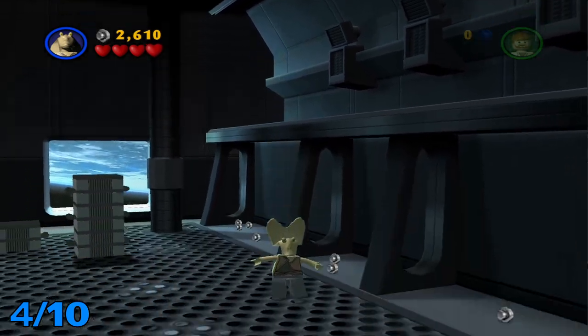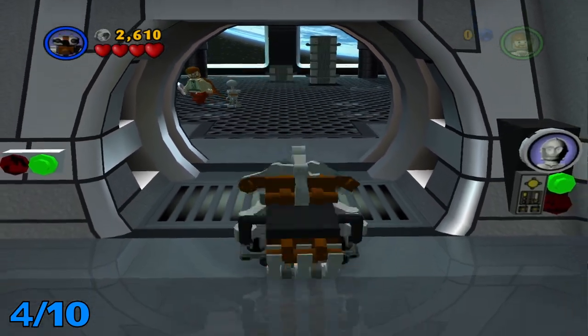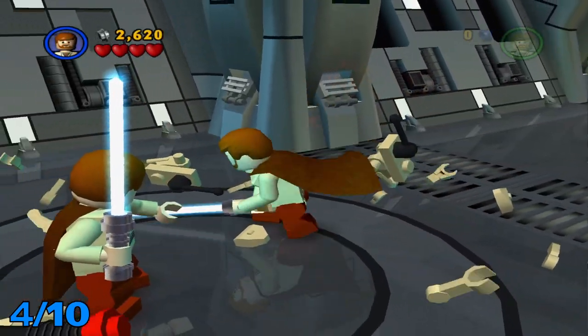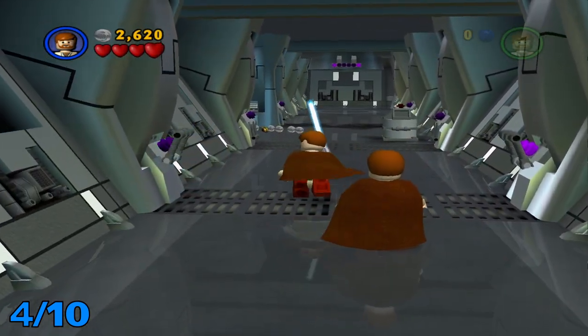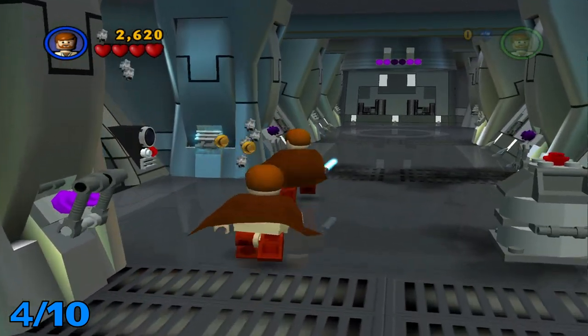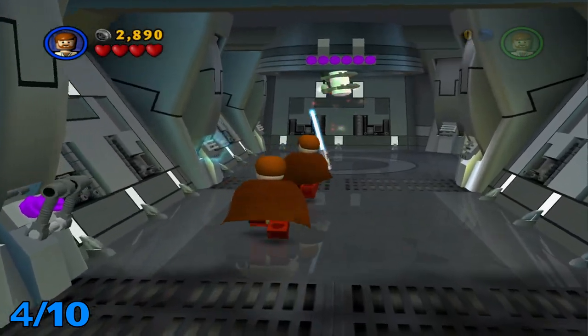From here, we're gonna head out of this room. I'm trying to find the character I want. Looks like I didn't kill all the droids — I thought I did. From here, same as the second one, you're gonna want to flip up these switches. And once again, like the last one, it's gonna appear right there in the middle of the hallway.